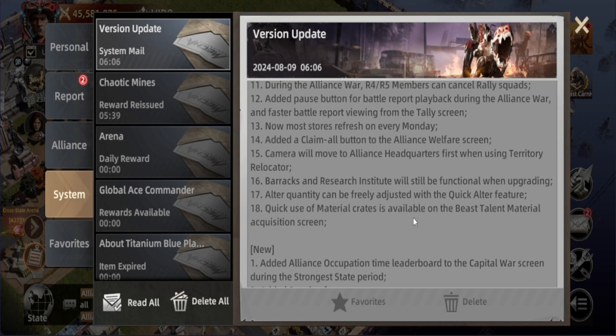Next, the alter quantity can now be freely adjusted with the Quick Alter feature. Before, we could only use it in specific quantities, but now it will be great to use all. And for the last optimization in this patch note, quick use of material crates is now available on the Beast Talent material acquisition screen. This is a really great feature.